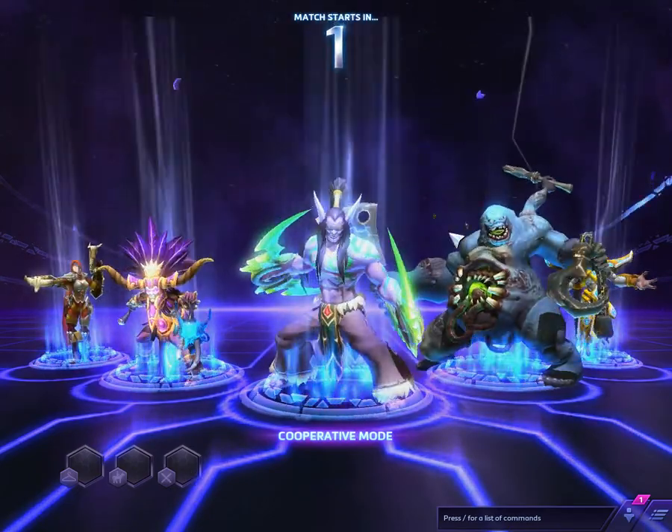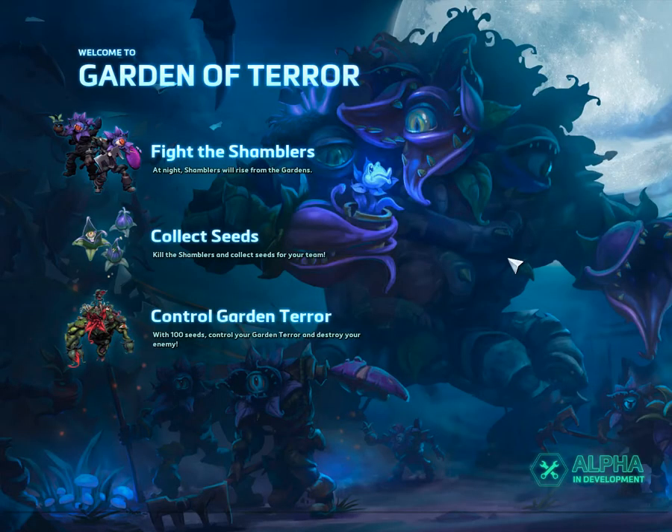Look at Stitches - man, that guy's badass looking. He scares me. Alright, so what are we playing? The Garden of Terror. Gotta fight the Shamblers. At night, Shamblers will rise from the gardens. Kill the Shamblers and collect seeds for your team. Control the Garden Terror - with 100 seeds, control your Garden Terror and destroy your enemy. I did get to play this once before. I liked it. I liked controlling that big beast. It was a lot of fun.